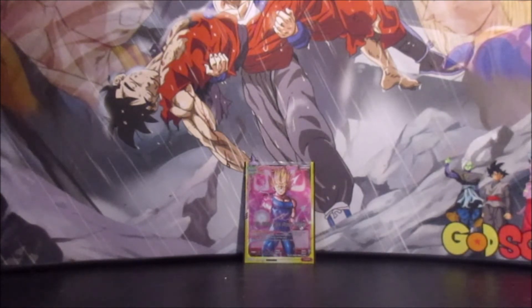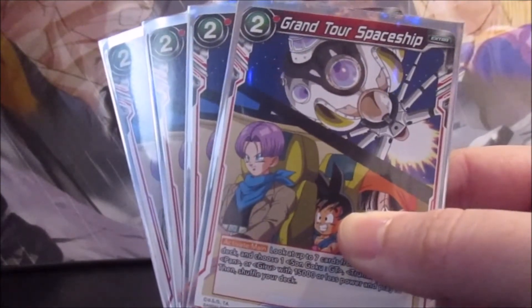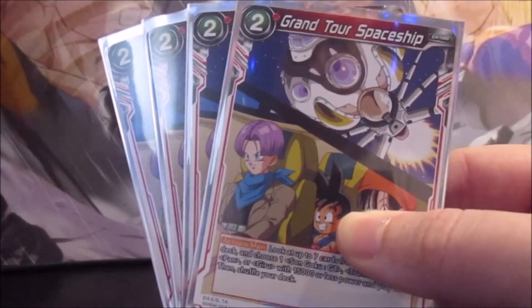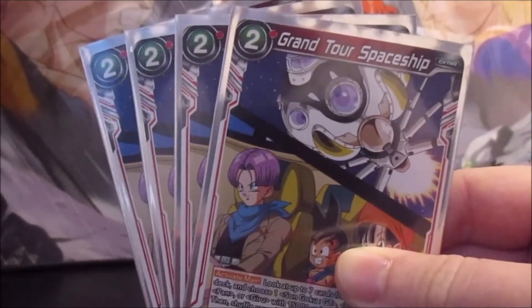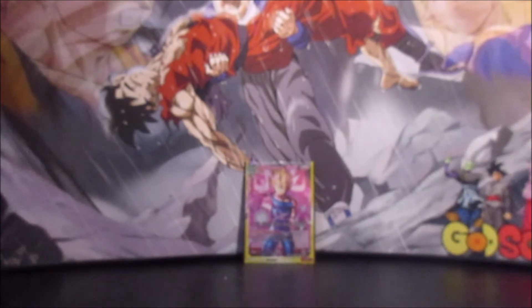That would be a nice card to play in this deck because we also run 4 Grand Tour Spaceship. You get to look at the top 7 cards of your deck and play a Son Goku GT, Trunks GT, Pan, or Giru at 15,000 or less. This is going to be your ideal turn 2 play. The majority of your cards are going to be played via this card because it's a 2 cost, so it'll be the same or less than most battle cards you're trying to play — conserving your energy for counterplays or to play multiple cards in a turn.